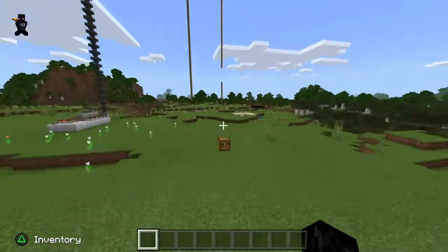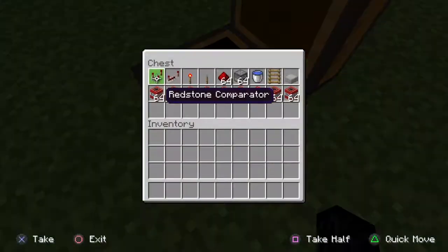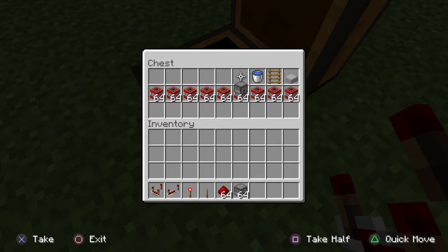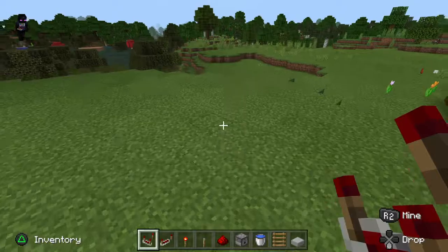We're on Bedrock Edition. You'll need: redstone comparator, redstone repeater, redstone torch, lever, redstone dispenser, water bucket, ladder, and TNT — this is what you need to load them up with.